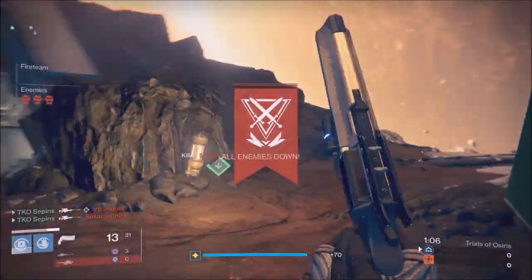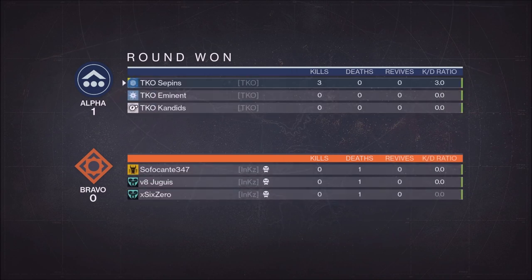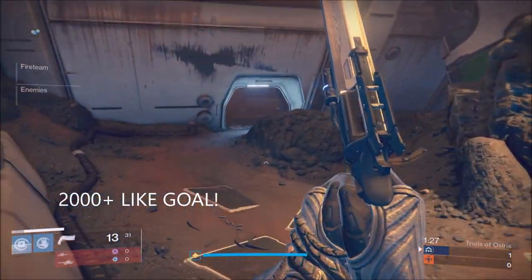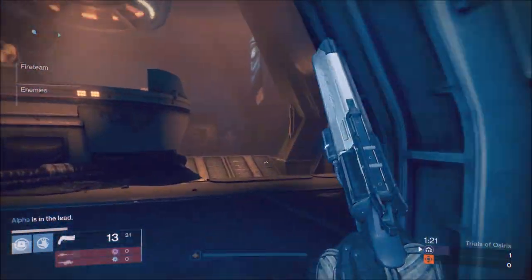I'm going to tell you guys with this new meta how we approach it. This is a really bad map, but I'm sure you guys can overcome it. As you guys know, every video we do a small giveaway. For this video, we're going to be giving away a $25 Amazon gift card — simply a code you can redeem on Amazon.com. All you have to do is like this video and comment down below what you feel about this new Trials meta.